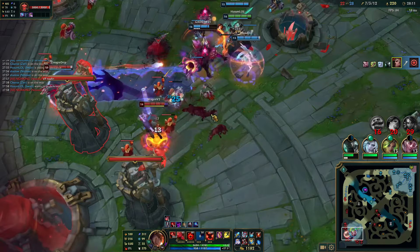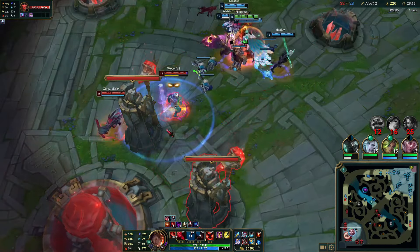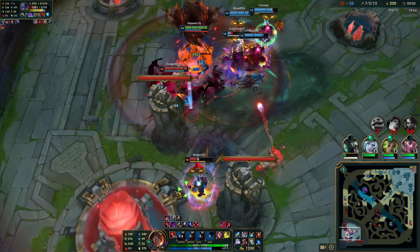After pushing bot, I'm actually rotating into mid looking for picks. We end up finding this MF. With a great E here I hook Braum as well, and just try and chase enemies down. Three people are on death timers because we caught that MF — because I was there to catch Braum as well. We now have an opening where we can just march down mid and look to take out their base.